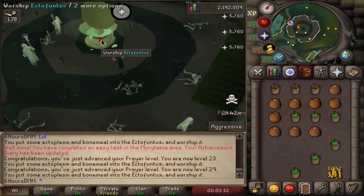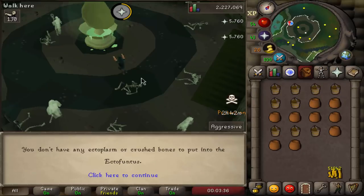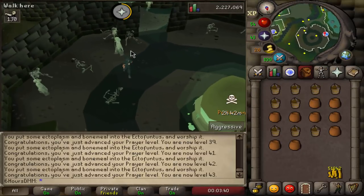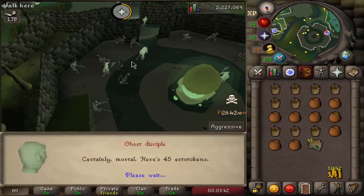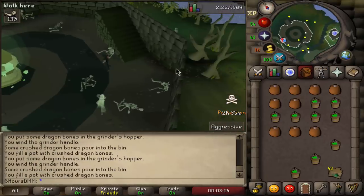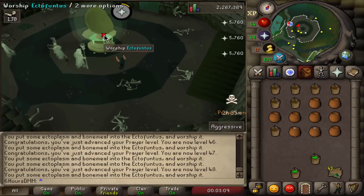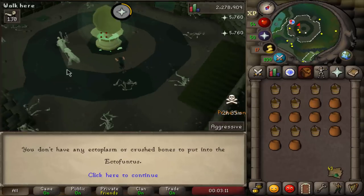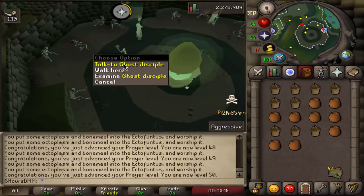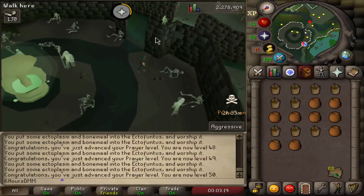One, two, three... almost dead — 43 prayer! That's kind of broken, holy. More levels from more bones. Actually let's do one more — and that's 50 prayer, that should be enough. I can always get more prayer later if I want, but I need to move on.